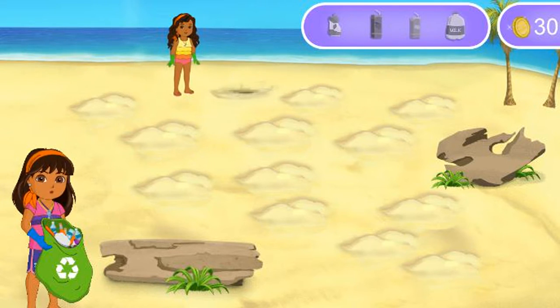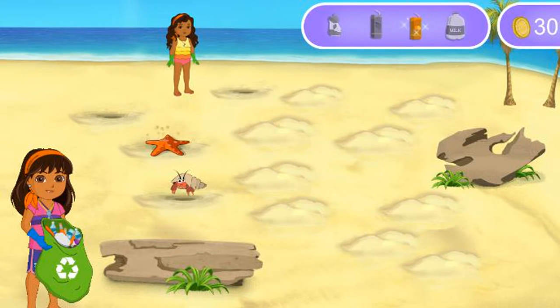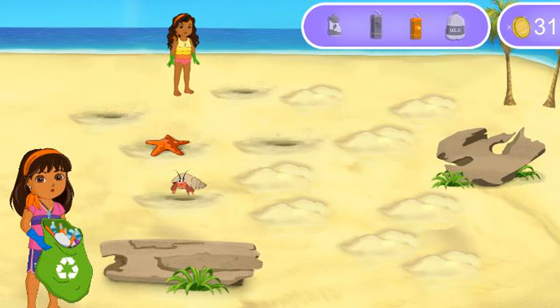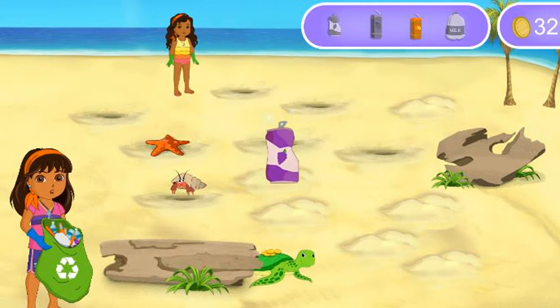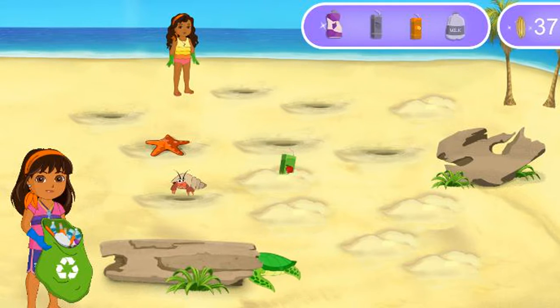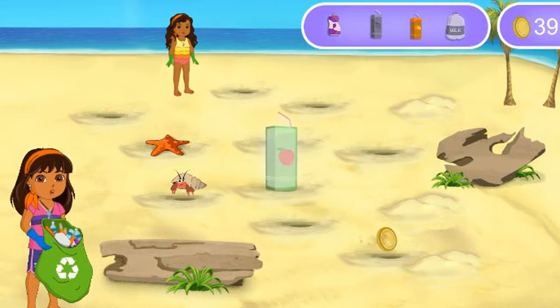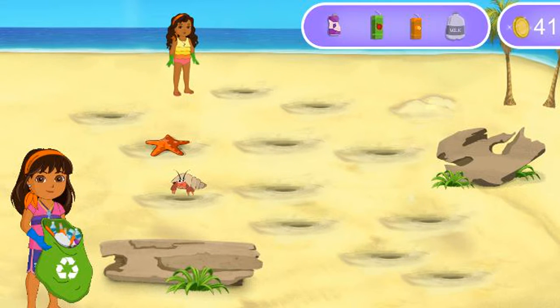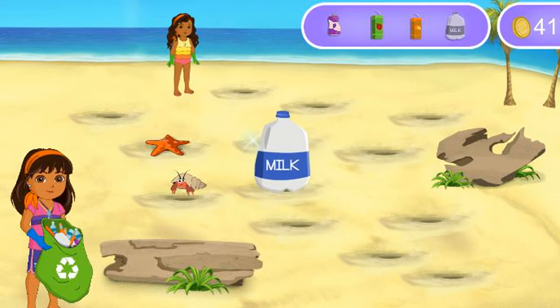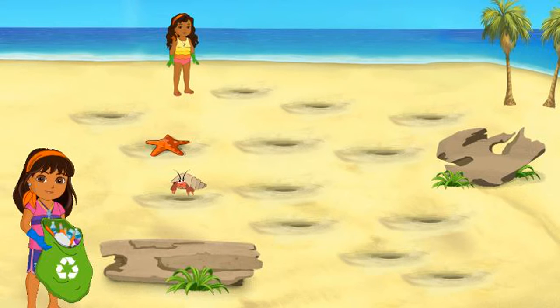More coins to add to our collection. A juice box. ¡Fantástico! I think that should stay on the beach. All right, a gold coin. A can — we got one. Muy bien. Five gold coins to add to our collection. A juice box. Muy bien. More coins to add to our collection. A milk jug. ¡Fantástico! Nice job, Emma. We'll get this beach cleaned in no time.